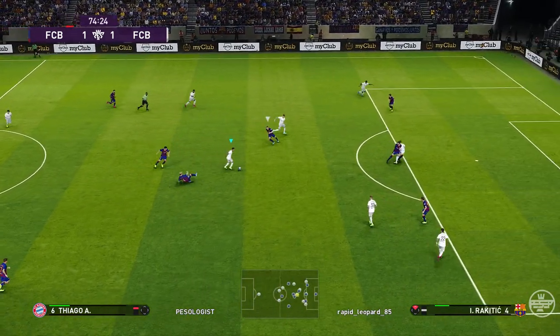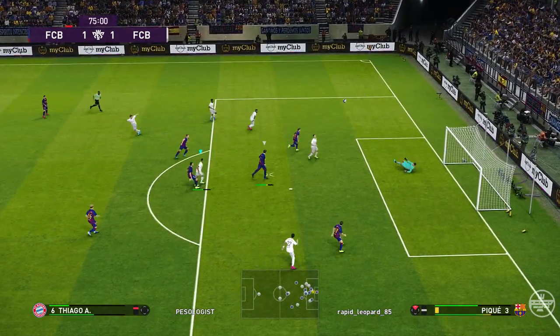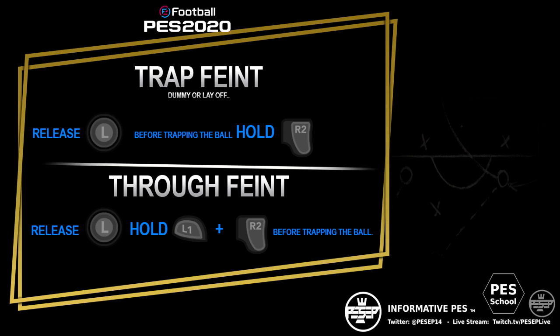The second one is the through feint. Similar scenario — you let go of your left stick, but this time you hold L1 and R2 together. Then you run with R1 and the left stick to chase the ball or whatever you want to do.